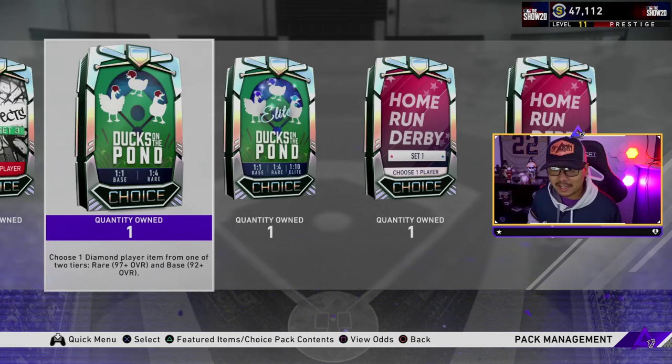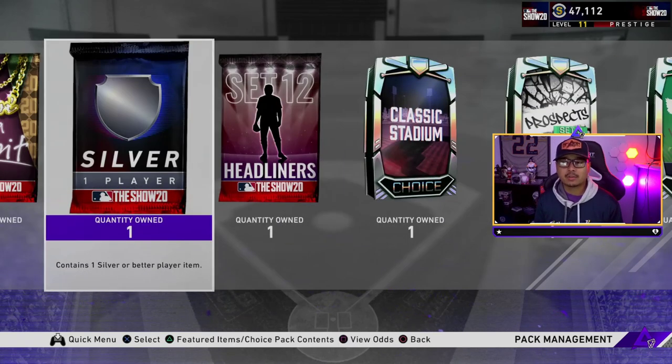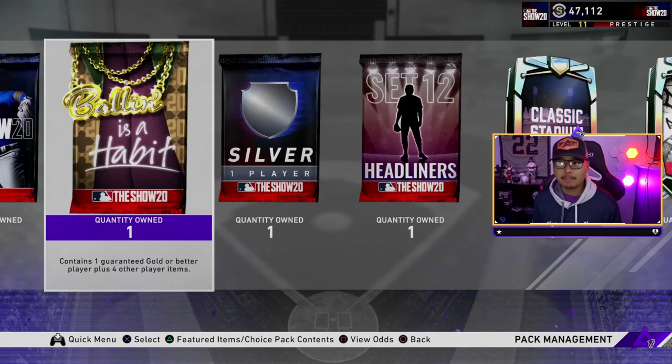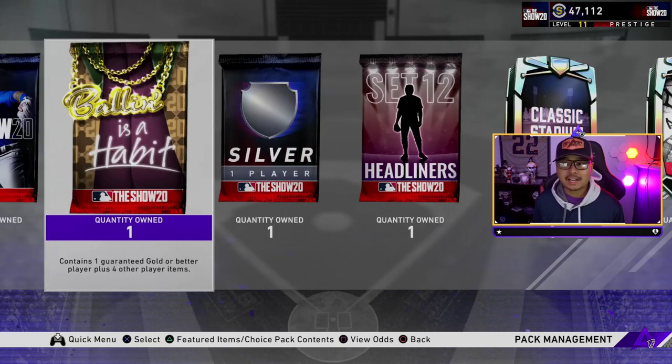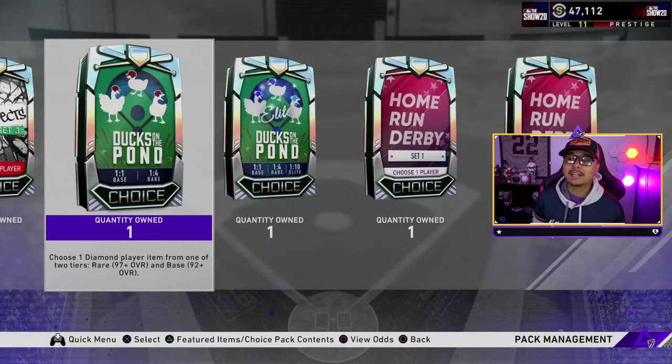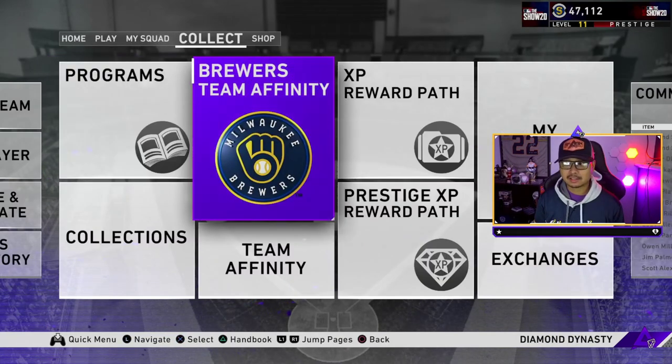Make sure you leave a subscribe and a like on this video. We get a Ducks on the Pond pack — not an elite pack, so we can get the base or rare. We get a Set 3 prospect, a classic stadium, a Set 12 that holds Nick Madrigal, a silver player pack, a Ballin's a Habit pack, and 17 total standard packs — plus another Ballin's a Habit pack I'll show you how to get.